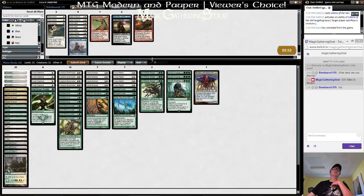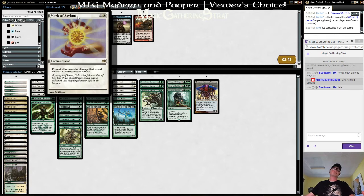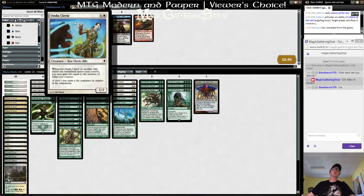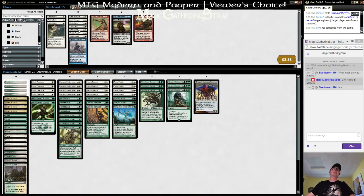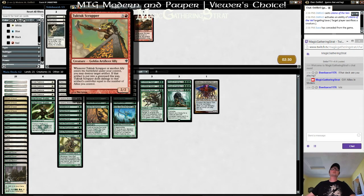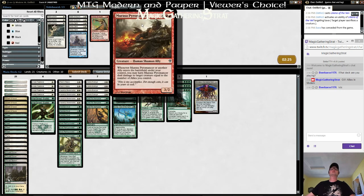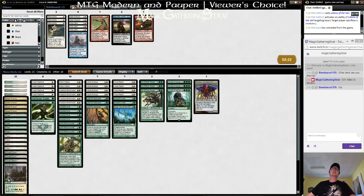Removal, removal, removal, removal. It's not Jund, it's Junk, right? So no Lightning Bolts. Gaining life, Rest in Peace being restful. These are all a little rough — the Path is a little rough. We can bring in Rest in Peace for the Goyfs.